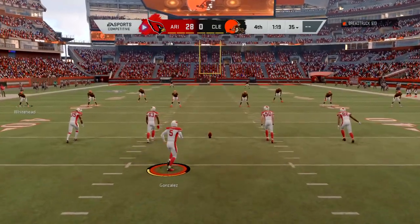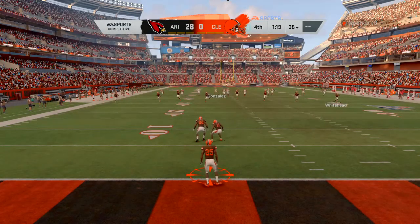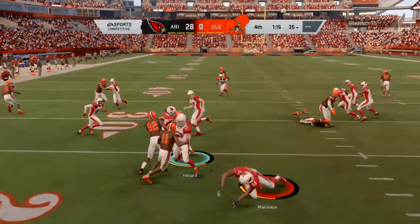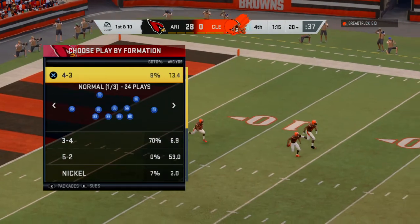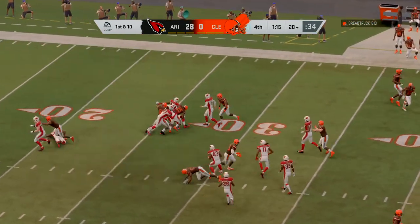After the touchdown, here's Gonzalez on to kick it away. This is fielded at the goal line — and he's up across the 25 and down at the 28-yard line. The Browns take over first and ten at their own 28-yard line.